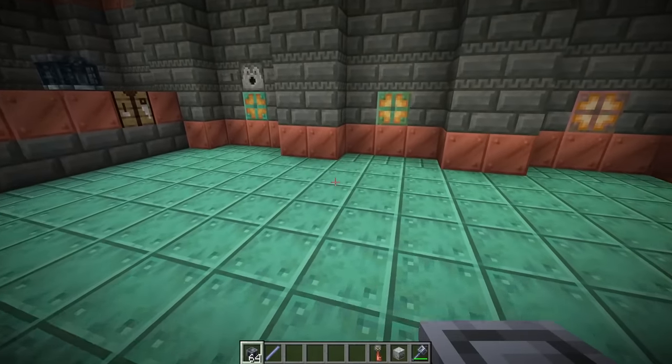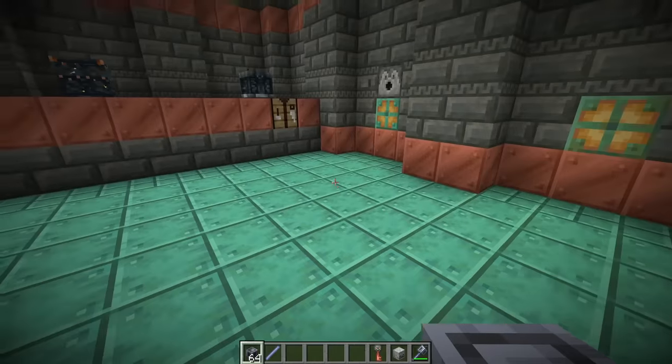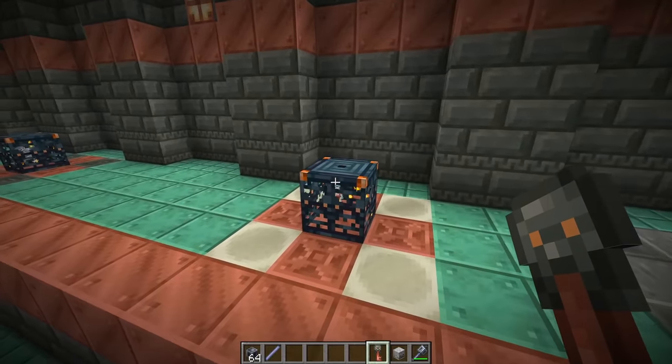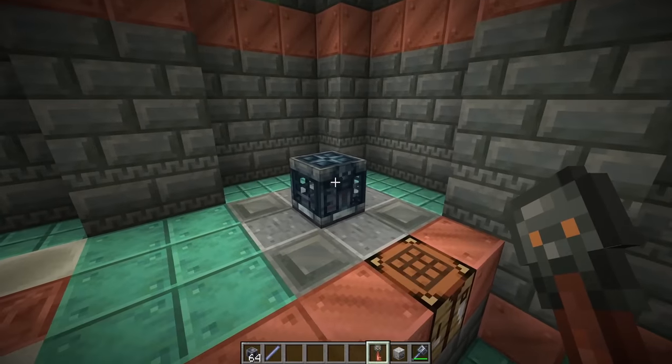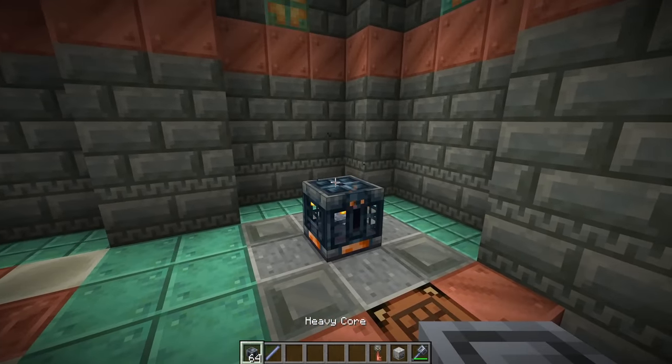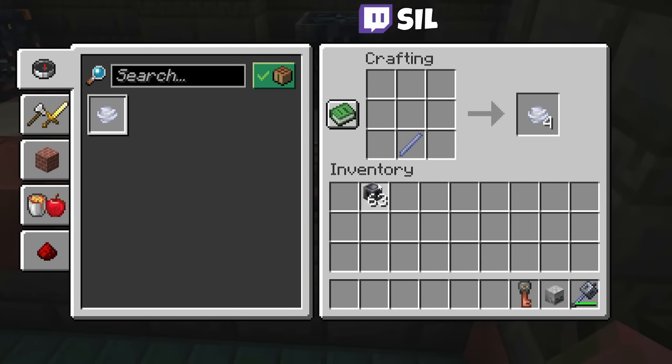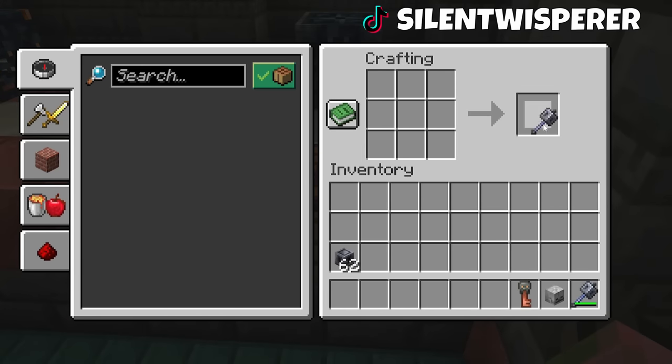Then we have some interesting updates to the heavy core item. This is, of course, the item that you get from the trial chambers if you're lucky. You've got to defeat one of the spawners, get a key, use that on the vault, and then you have a 2.2% chance of getting this heavy core item. And of course, this is the item you use to craft the mace with a breeze rod as well.